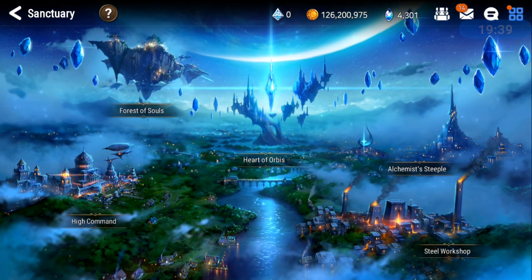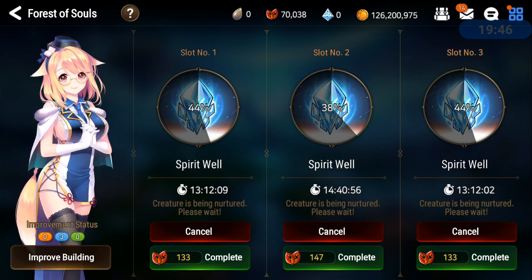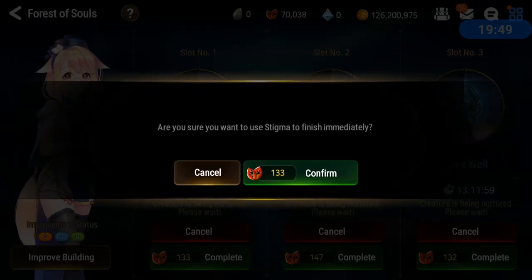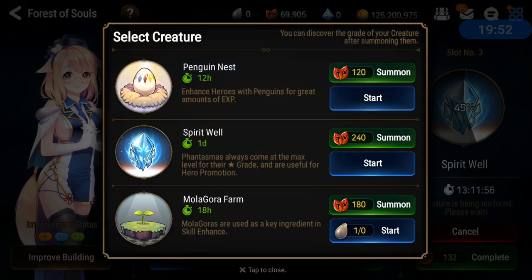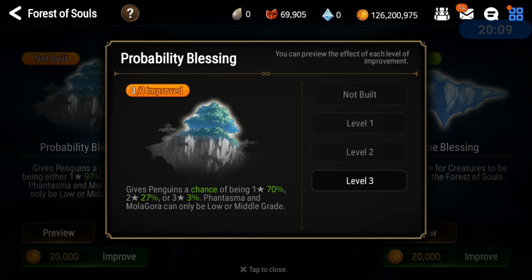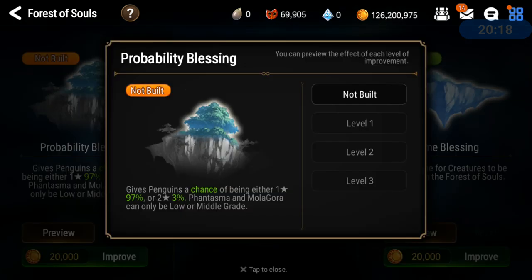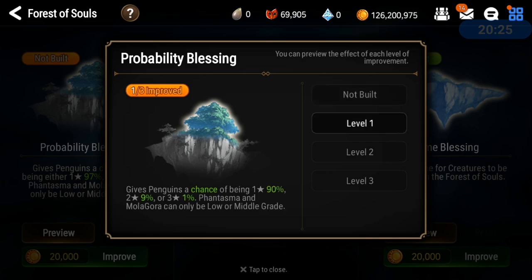If you have stigma and really need gold — maybe there's an epic item in the secret shop you want to buy — use your stigma and make some penguins. Build instant-summon them for 120 stigma and sell them. But your building needs to be level 3. The thing is you have a 30% chance to get a three-star Phantasma and a 27% chance for two-star, so it's not going to be really worth it if the odds are too low.